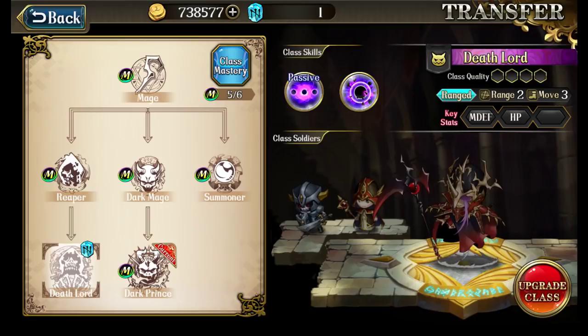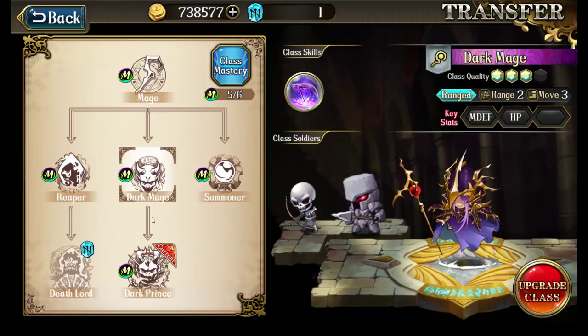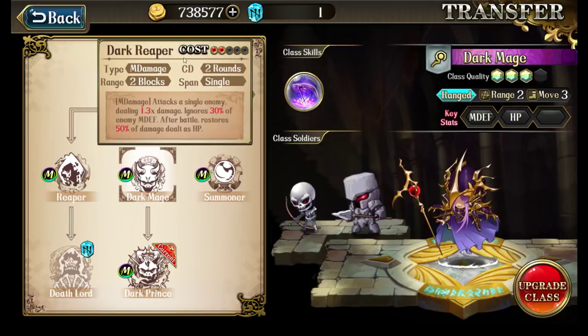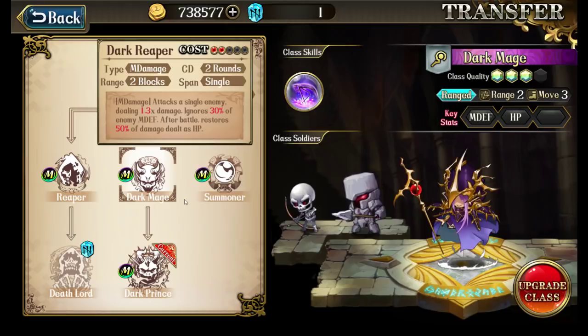I learned Reaper because I plan on getting Deathlord with my last runestone, but I haven't gathered enough materials to master that class yet. So I'm leaving my Bozo as Dark Prince until I gather enough materials to master Deathlord in one go. If you're focused on PvE content — especially killing the Ice Dragon — going down the Dark Prince line is perfect. The Dark Mage gives the Dark Reaper attack, which ignores 30% of the enemy's magic defense, does 1.3 times damage, and after the fight you restore 50% of the damage dealt as hit points. It basically means as long as Bozo survives his attack, he'll heal back to full health — a great attack against the Ice Dragon and almost any PvE character.